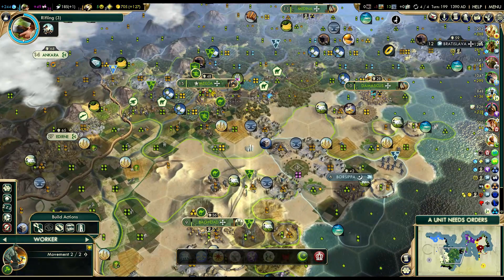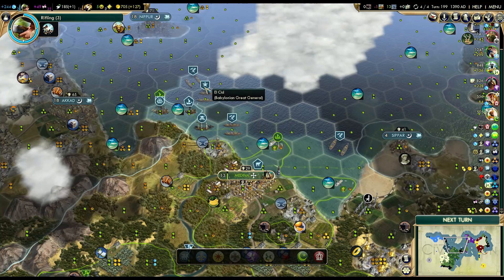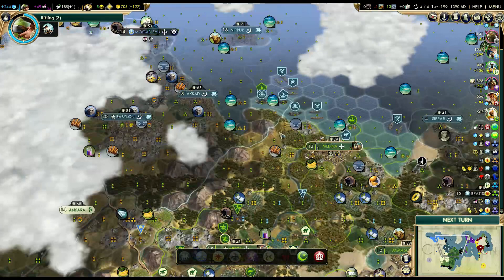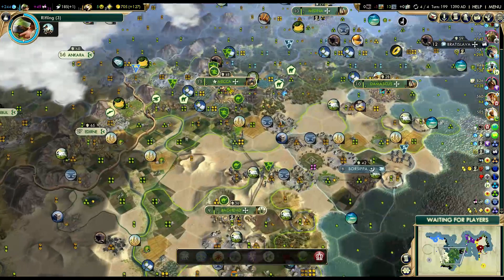I got this whole road done. If I declared war on Babylon right now, theoretically I could capture three archaeologists and destroy a great general. Well, assuming you had the ships - but I have a Declaration of Friendship with them. I want to stay friends with them the full game. I don't think Babylon even has... oh, it's got some wonders. They are not number one in science anymore - that's Germany now. That's probably why I sent a spy to Germany.